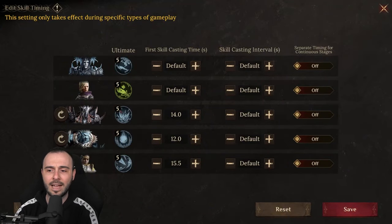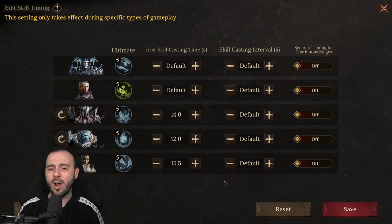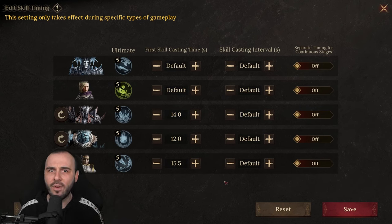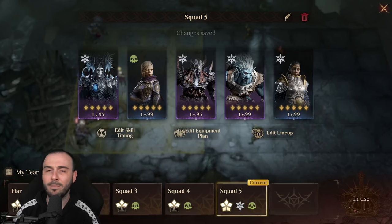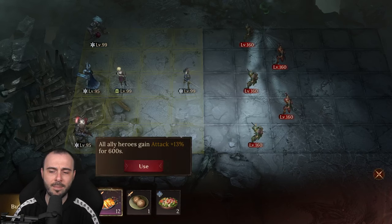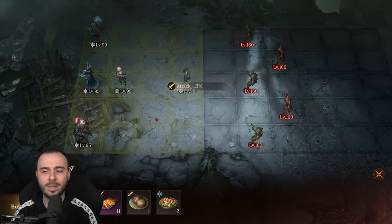These are my skill timings. The problem I was encountering is that all heroes use their skills at the same time — the AI is very bad in Goblin, and hopefully they will improve this in the future. I want to leave a bit of a gap between their skills to ensure they don't overlap into a big mess. I'm also using food — the recipe that gives me 13% attack — to try and maximize this.